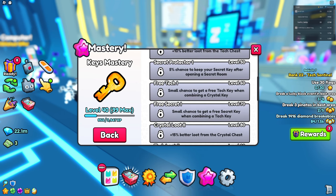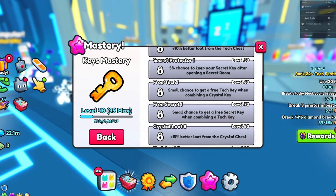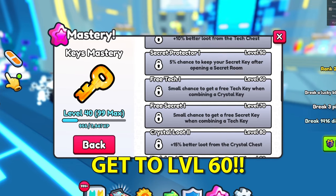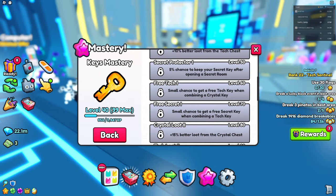If you go all the way down, level 60 is kind of the key one — put a golden star next to level 60 — because at this level you get a small chance to get a free tech key when combining a crystal key. Same thing here: a small chance to get a secret key when combining tech keys. But tech keys are not as easy to collect as crystal keys, which is why we're focusing on just the crystal key method.